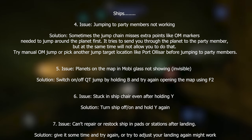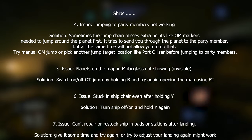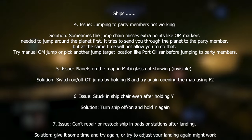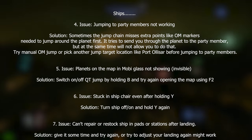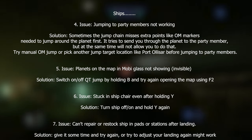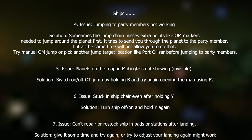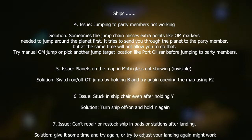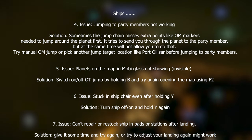Issue four: jumping to party members not working. Sometimes the chain misses OM markers and tries to route through a planet, which it won't allow. The solution is to manually jump to an OM marker or a space station before jumping to a party member. Issue five: planets on the MobiGlas are not showing and are invisible. Solution: turn off your quantum drive by holding B, then try opening the map again with F2.